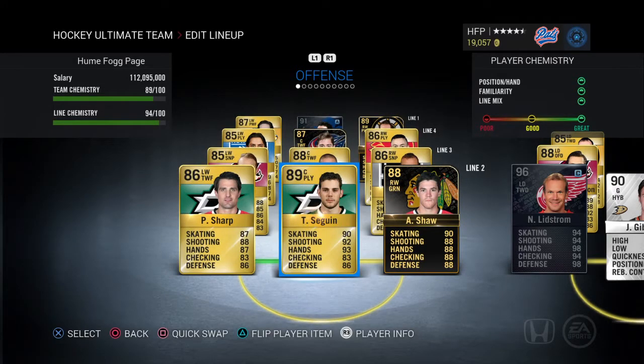On the second line we got Tyler Sagan. Andrew Shaw used to be on the first line at right wing but now he's on the second line — 88 rated team of the week. Andrew Shaw is 89 at center, Tyler Sagan 90 skating, 92 shooting, and 93 hands — what an awesome card. And then we got Patty Sharp at left wing, 86 rated.